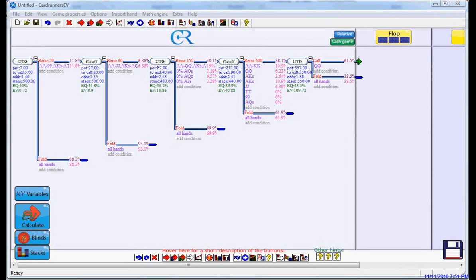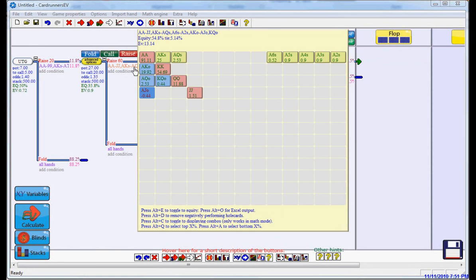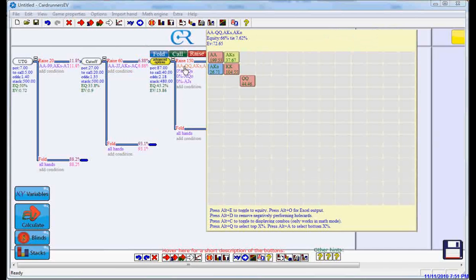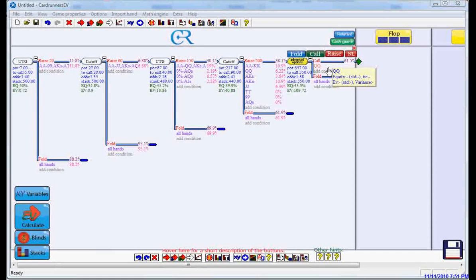In this particular video we're going to be looking at pocket queens — if we have time we'll get to ace king, but that will probably be in the next video. We're going to define various villain types, run simulations, and see how pocket queens stack up. We've opened for $20, been faced with a three-bet, and four-bet to $150 with our value range of pocket queens or better and ace king. The villain has now shoved all in and we have to decide whether to call with pocket queens.